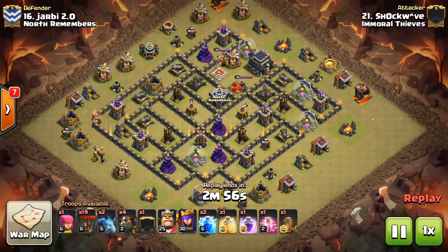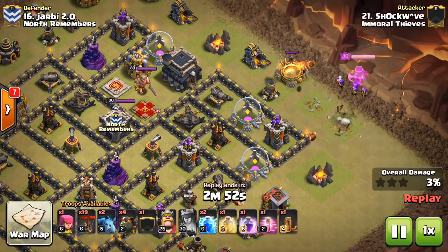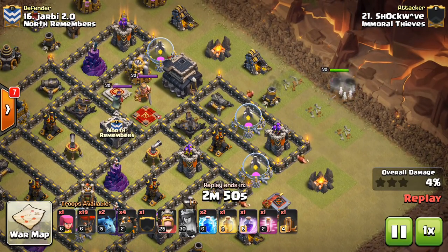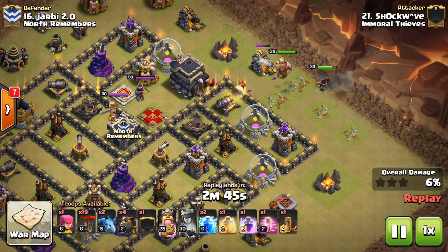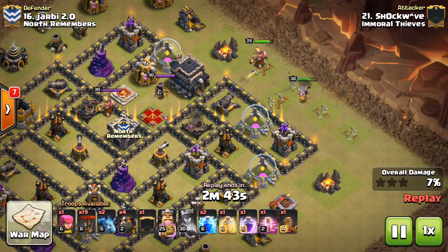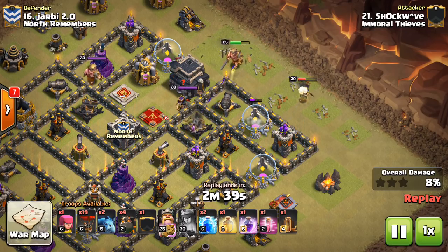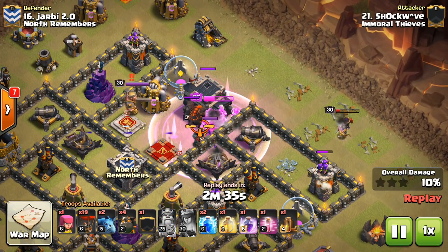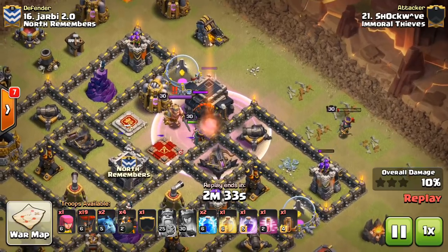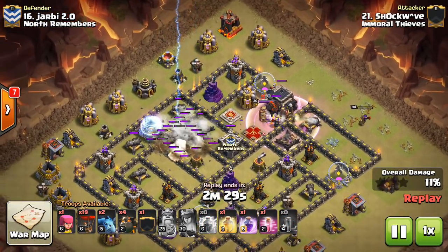Moving on — this is Shock Wave, very clever attack, almost went south here. He pops the queen's ability pretty early, which I'm not sure was necessary; she was right at full health when he popped it, so he doesn't really get any health back. Then he drops the king in, and the king's ability is very late — he's already almost dead when he pops it, so that needed to be two seconds earlier. But luckily the barbarians, if nothing else, get the queen taken out.